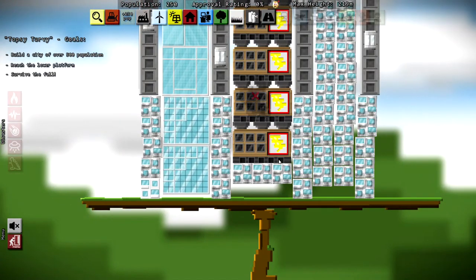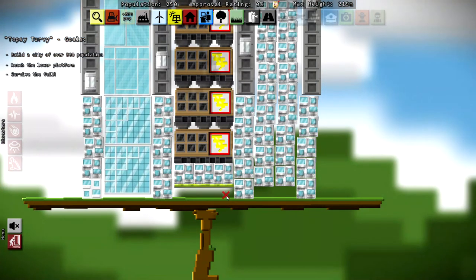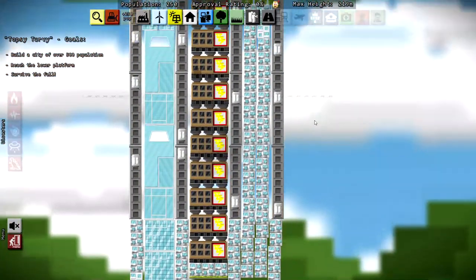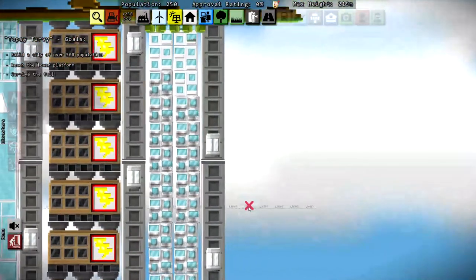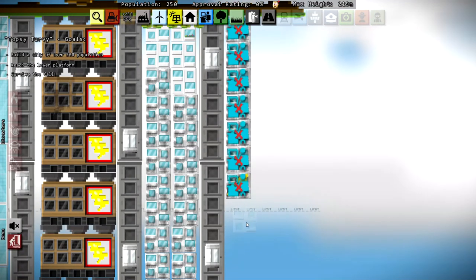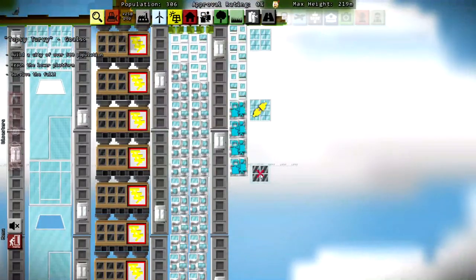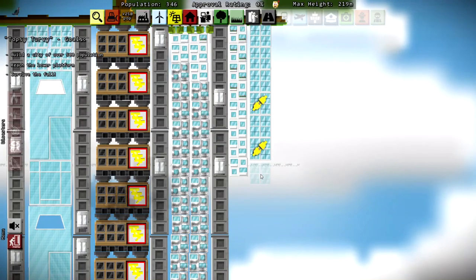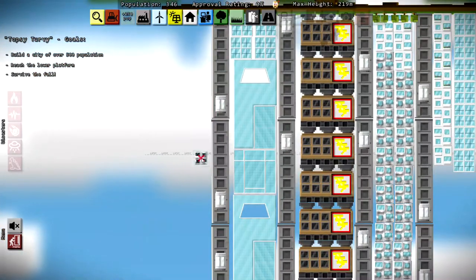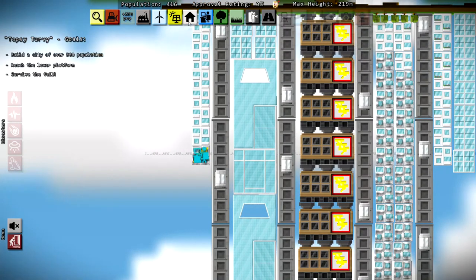I feel like we've already reached the lower platform but it disagrees. Let's put some grass here and maybe some trees — actually no trees, because when gravity reverses we'll be in a tight spot. We need 250 more folks to move in. Let's start building some homes over here. They're saying they need jobs, so let's drop some offices as well. We're at 346 — let's do the same thing over here to keep it balanced, because that is the name of the game. Balance City — boo, horrible joke.